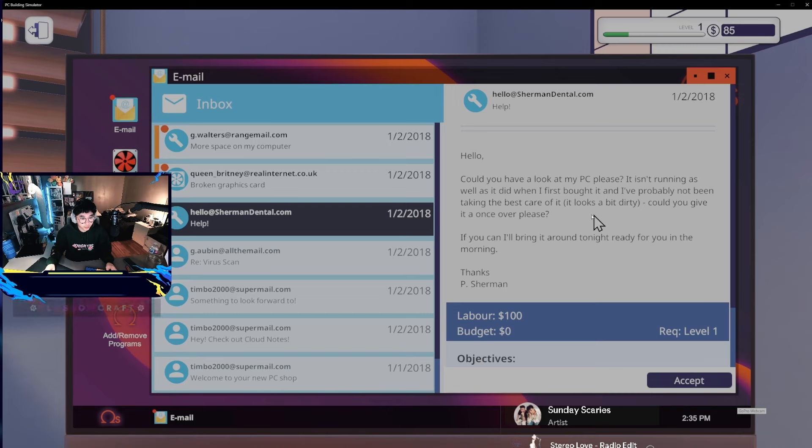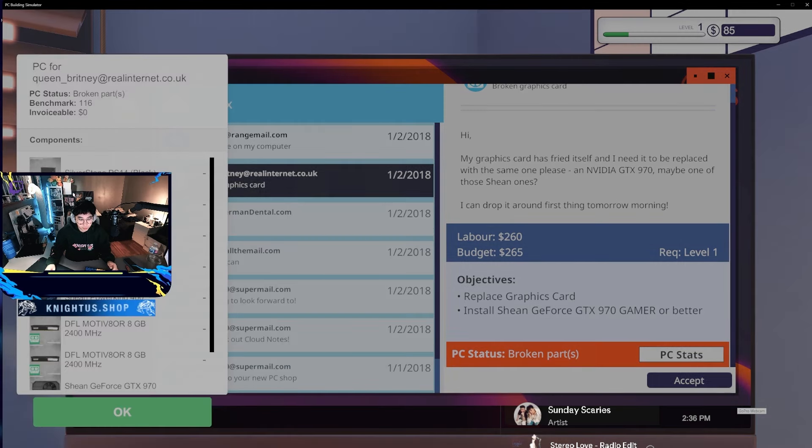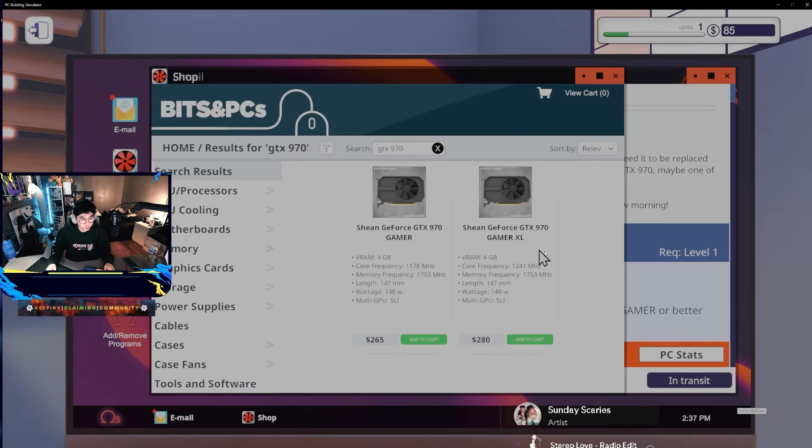I want to try something a little tougher. This one says: 'Hi, my graphics card has fried itself and I need it to be replaced with the same one - an NVIDIA GTX 970. Maybe one of those sheen ones.' So he has a 970 already and wants to replace it with the same card. We don't have to worry about the power supply here - it's 400 watts. There are two different models: they're the same wattage, but one is pricier because it has a higher core frequency and memory frequency. His budget is $265 so let's go with the right one.